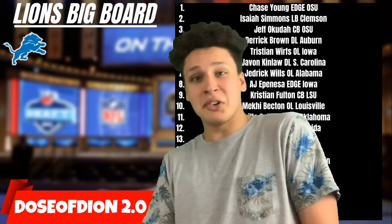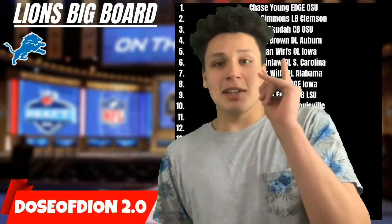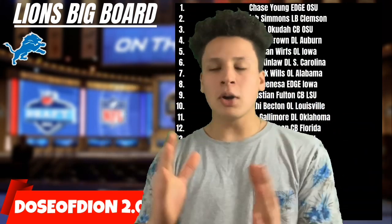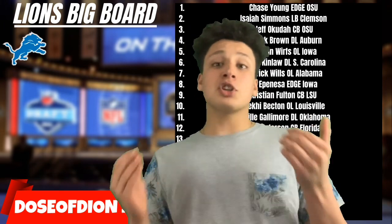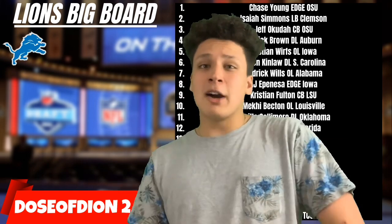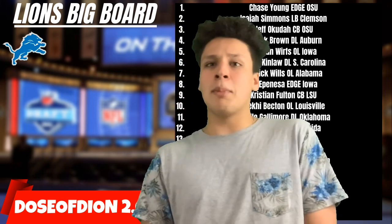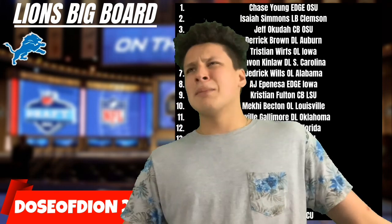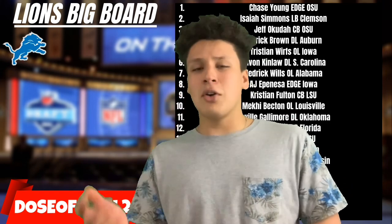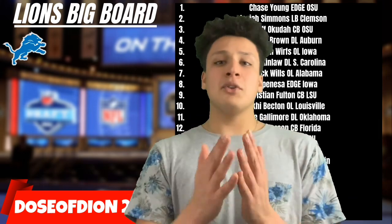We can do aerobics now, you know what I'm saying? Anyways, don't look over here because the big board's behind me — look over there while I'm talking. We're going to be doing the Lions big board. I wasn't sure how to format it — I could go by rounds but we don't know what round players will be drafted. I could go by position, but that would be weird. Like at quarterback I'd just go Burrow to Herbert to Love. Let me know in the comments if you'd enjoy it that way.